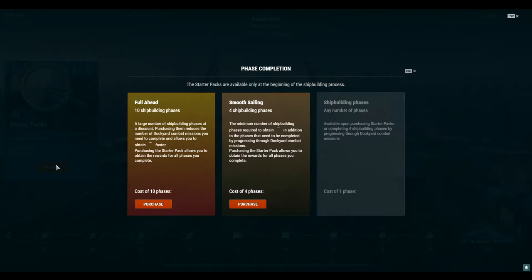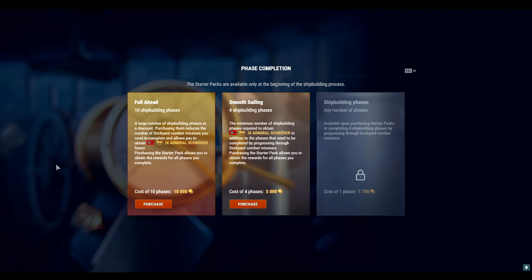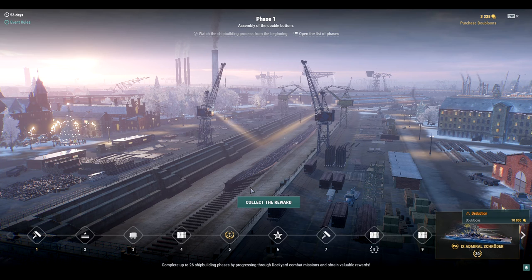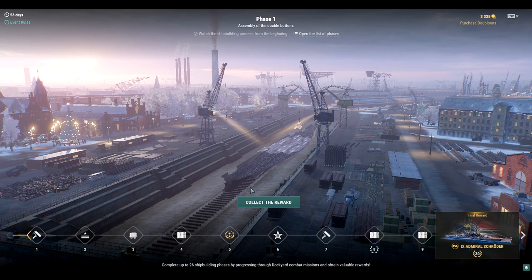Going back into the game to look at starter pack pricing: you can buy 10 phases for 10,000 doubloons, 4 phases for 5,000 doubloons, or after the starter pack sale ends, individual phases for 1,750 doubloons each. So for ease of simplicity, you're getting roughly 3,000 doubloons' worth of just coal and steel — meaning you're effectively only paying about 2,000 doubloons for a tier 9 premium ship. I don't care if that ship is garbage. That is one heck of a deal.